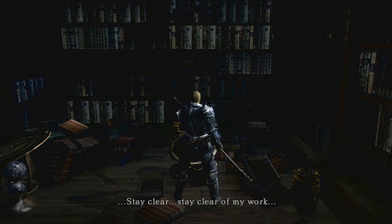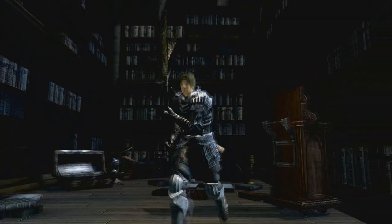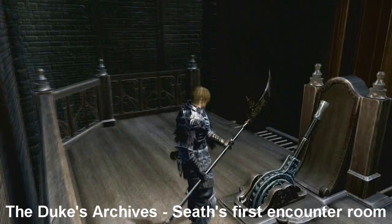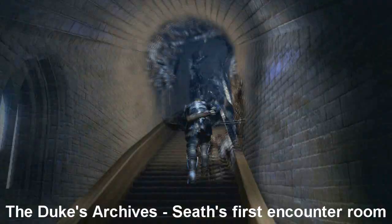Once you find that Logan has gone insane — a few screws loose — quit and reload your game; this is the quickest way to handle it. Load up the game again and you should find he's gone. The next place he'll be is where you first saw Seath the Scaleless. Go up the lift — it should be around the second floor. You'll find Logan naked and hollow.